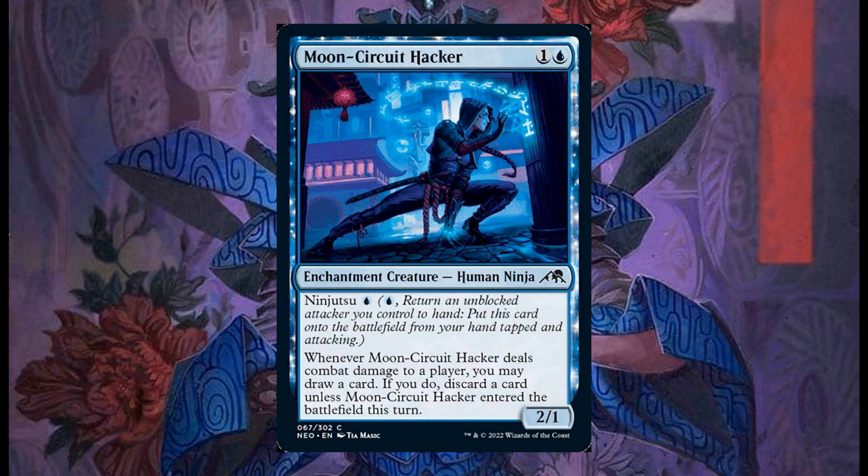Moon Circuit Hacker costs 4 and 1 blue, it's a 2/1 with Ninjutsu for 1 blue. Whenever it deals combat damage to a player, you may draw a card. If you do, discard a card, unless it entered the battlefield this turn.